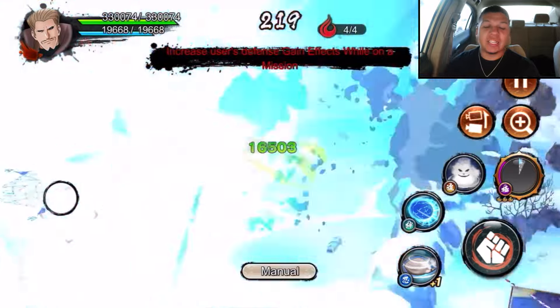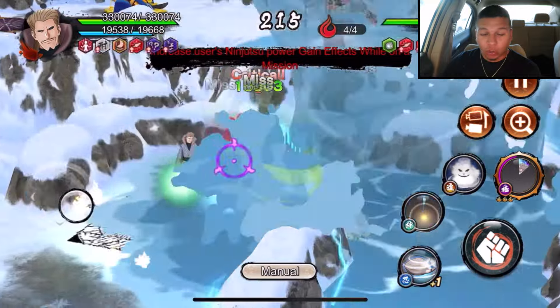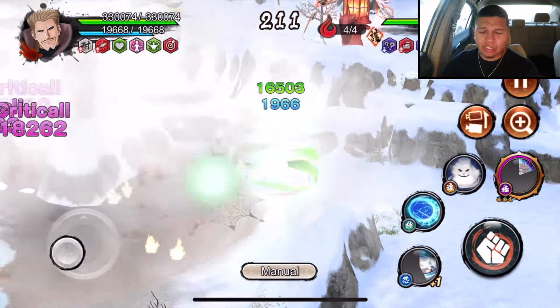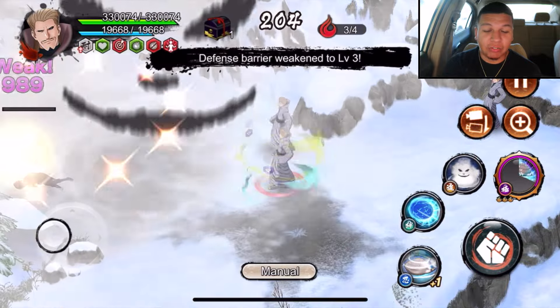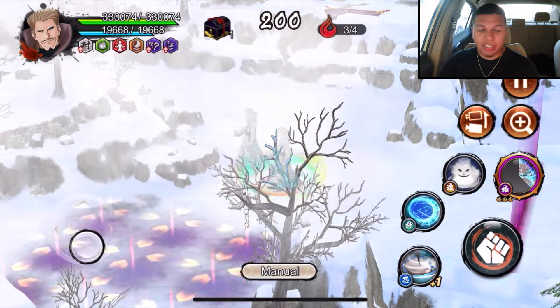We're gonna use the x-ultimate right here. With the x-ultimate he does get revival and damage nullification, and when the red bar is full he gets immunity to recoil. We're gonna go ahead and just spam these jutsus. High accuracy on that limit break — so he will be able to hit Final Valley Sasuke even though he has a huge evasion buff. Look at how easy this man puts in work.